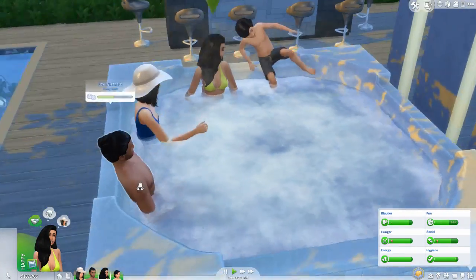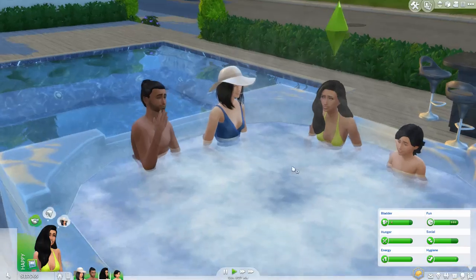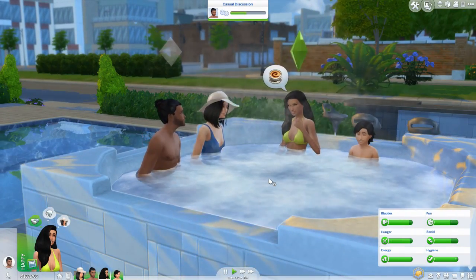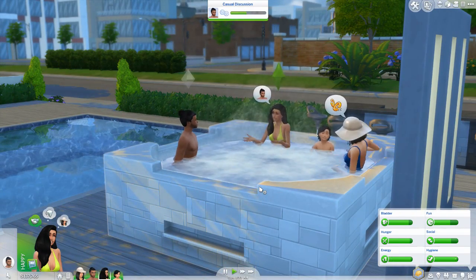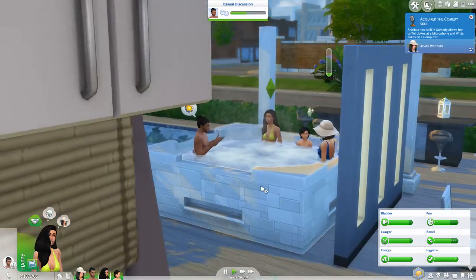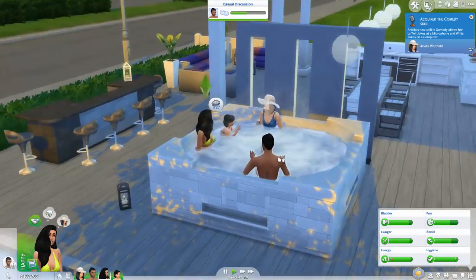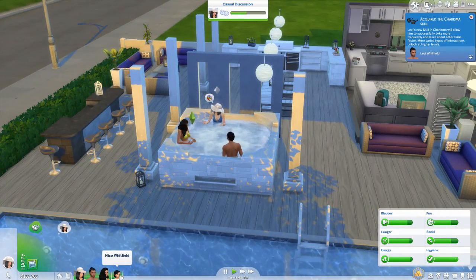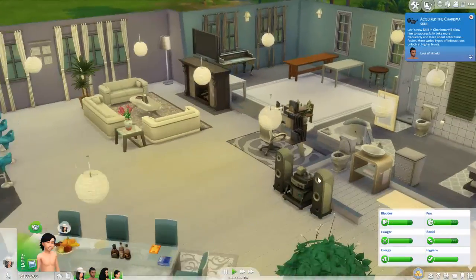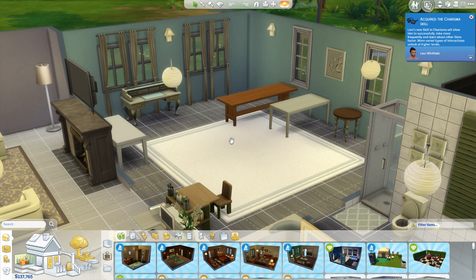I will put the links to these mods in the description if you would like to download them. As you can see, the fun is already going up, so they are probably going to be staying in the hot tub. According to the mod description, it adds a fun gain of 72 per hour to Sims sitting in the hot tub. You do need Perfect Patio to make it work, because that's where the hot tubs came from. They're not getting out of the hot tub. I'm going to have Nico get out so we can go ahead and do the next mod, and we'll come back to the hot tub in a minute to make sure the Sims stay in there.